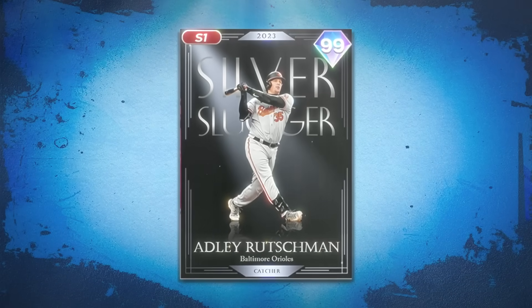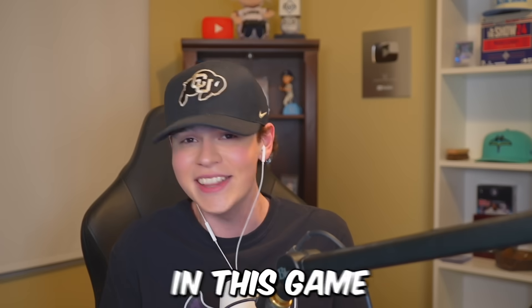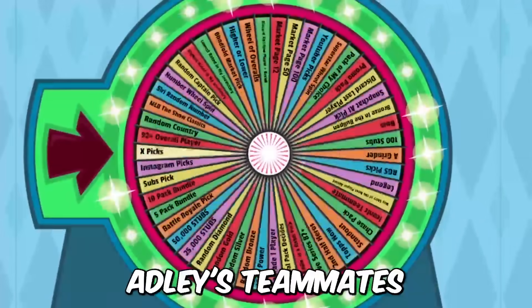Silver Slugger Adley Rutschman has been added to the show, and apparently from what everybody's telling me, he is the greatest catcher in this game. My god, he looks like it — this dude's expensive too because I bought him for 200,000 stubs. We're gonna be spinning the wheel for the rest of Adley's teammates.